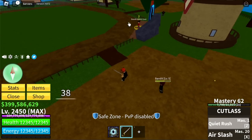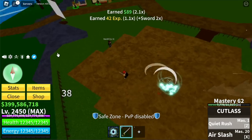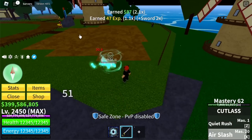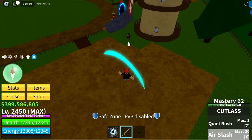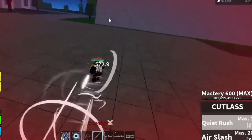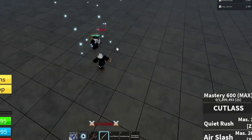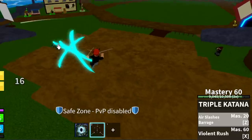Moving on, our third sword is the Katlass. The Z skill is Quiet Rush, and the X skill is Air Slash — another Air Slash. Let's compare this to the reworked version. The skills look stronger, but I don't know the damage. Because of these reworks, I think I'll be making a Noob2Pro video called New Swords.